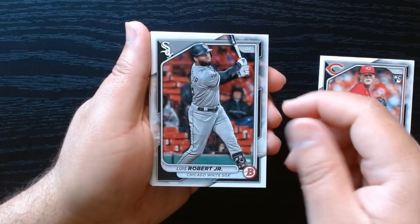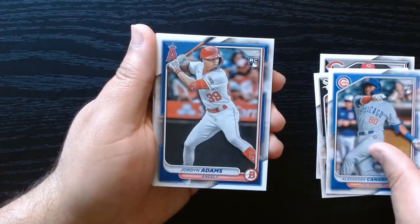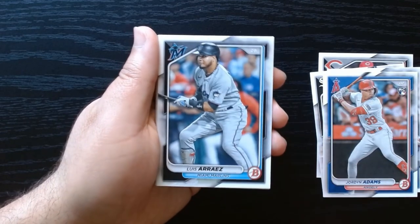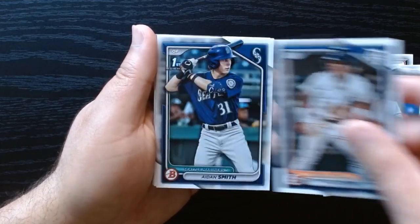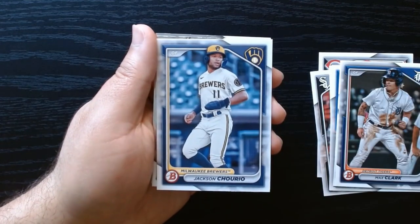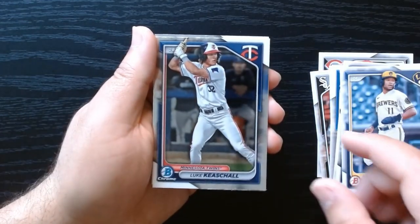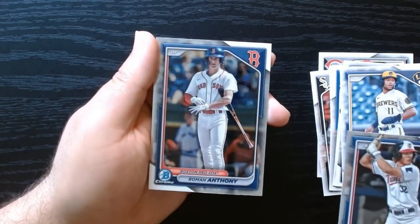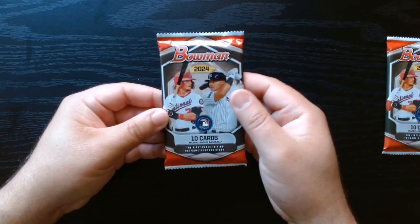Andrew Abbott, Bob — I think they are trying to trade him — Alexander Canario, Jordan Adams. Jordan Adames, best hitter in baseball the last couple of years. First bowman: Aiden Smith, Jackson Churio on the regular base, and we got a chrome — so I guess you do get two chromes in each pack.